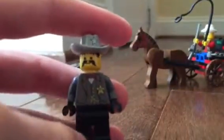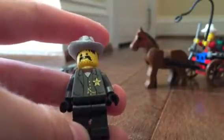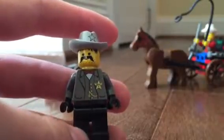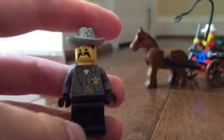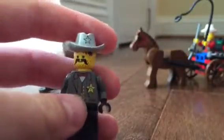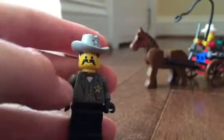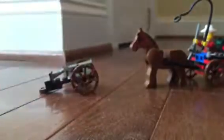The two good guys you get in this set — the first is the sheriff. He has a gray suit with a red bow tie, and a gold star on his hat and his suit. This star may look silver on camera, but it's actually gold. And he also has a black mustache with some black hair.